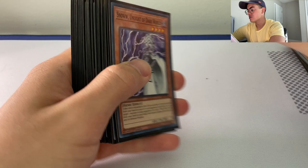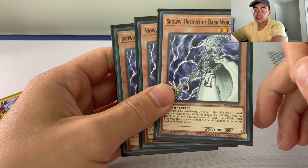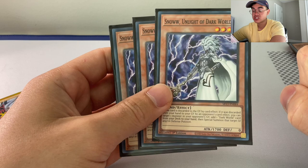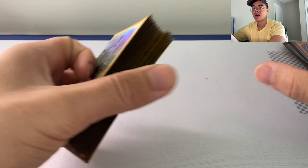One of the most important searchers in the deck — Snow, Light of the Dark World. You can search anything with Snow. The targets you really want to go for are either Rainbow or Genta to get the play started, or Dark World Accession if you have the field ready to go. If you have a way to get into Appaloosa, if you want to just end board on Appaloosa and Big Grapha and pass.